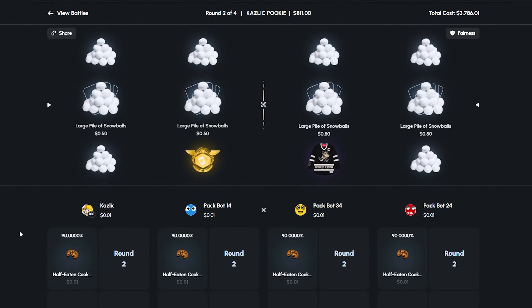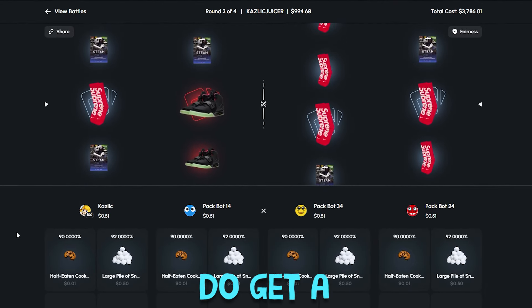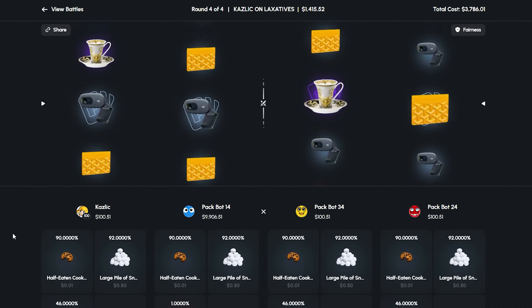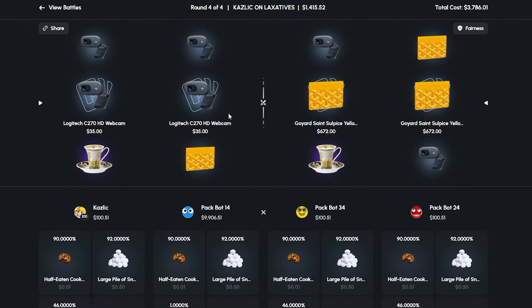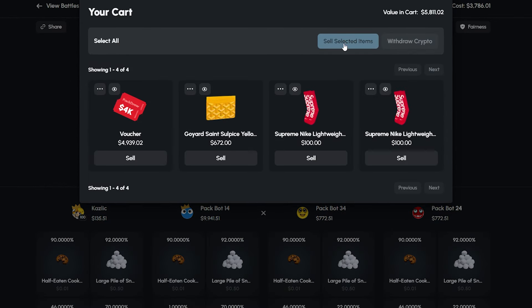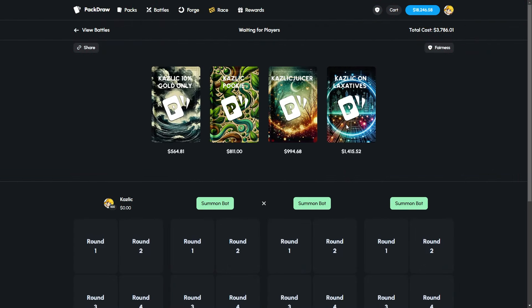I like the cookies — it's a nice item to add. 'Kazlik Pookie' has large piles of snowballs — interesting. We do get a red from the Kazlik Juicer! 9.9k! We don't get anything on the laxatives. Wait — is the camera on the laxatives supposed to be for filming me on the toilet? Is that the point of that? I'm going to run this back.